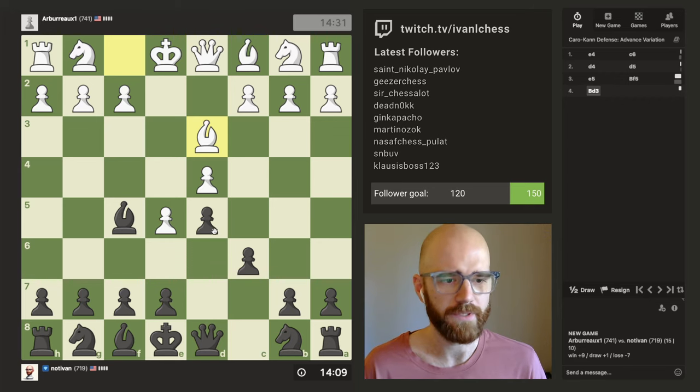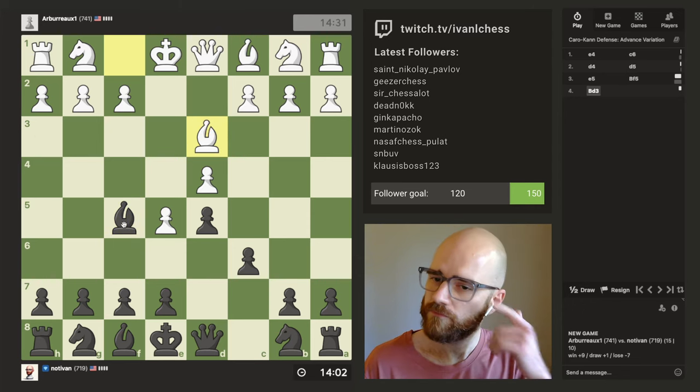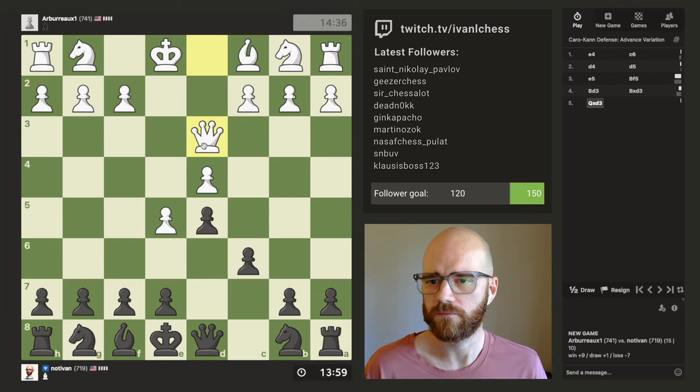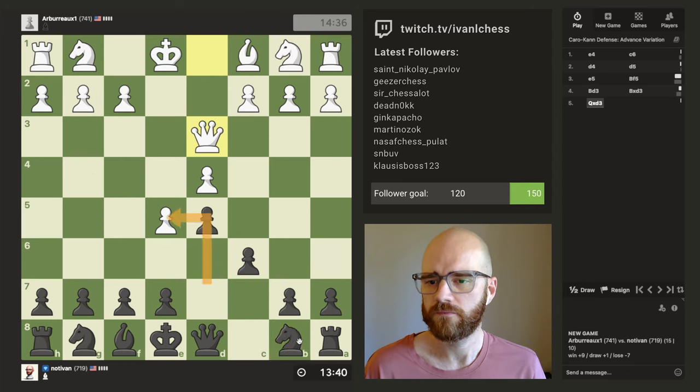I mean, I don't know — this gets his queen out, so that's a possibility. Could also defend it with the pawn, but then I have the stacked pawns here. I'll just keep it simple. He'll just retake with the queen. Okay, so his queen's out. I want to be mindful of the fact that he doesn't have a defender on G2 here, so that's something to keep in mind.